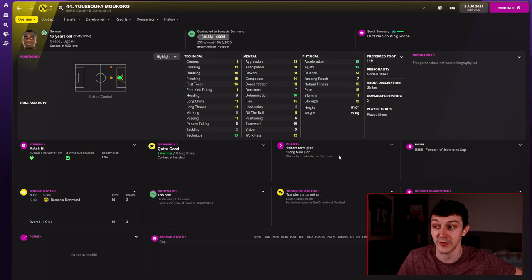Jumping in-game, there are three players who currently have a minus 10 potential ability. The first one is, of course, Makoko — the striker from Dortmund, 16 years old — who is given a potential ability of between 170 and 200. So in some save files he could be 200 out of 200; in others, 170 or anywhere in between.